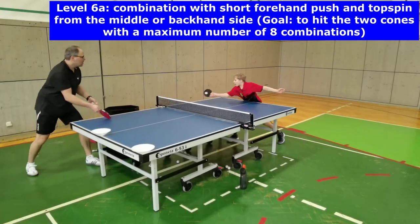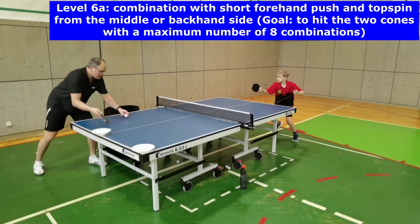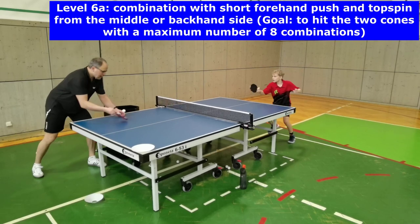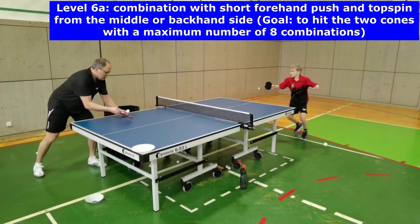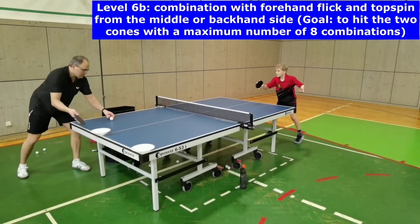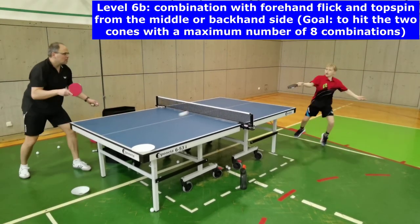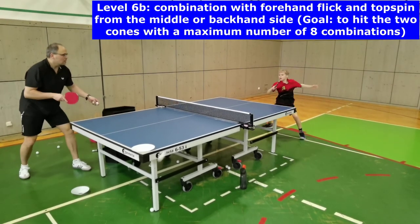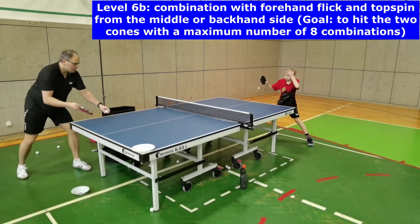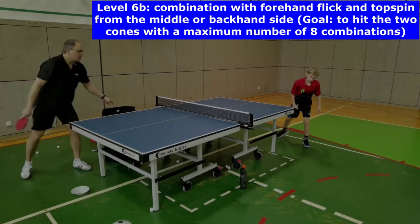In level 6a and b, players have to pass a short forehand and long backhand or middle combination. This is more demanding because anticipation and reaction are required, in addition to a decision-making process to play the forehand topspin from the middle or the backhand topspin from the backhand side. The footwork consists of a single step forward, a push back to the ready position, and then either a jump sideways backwards for the backhand topspin or a small jump to open the foot and hip position for the forehand topspin from the middle.